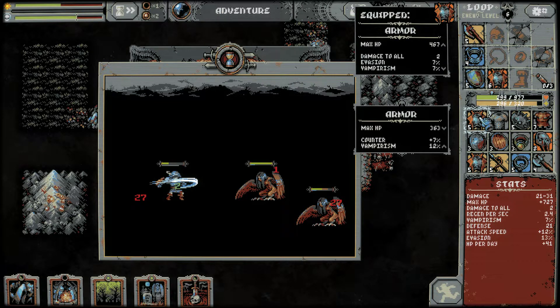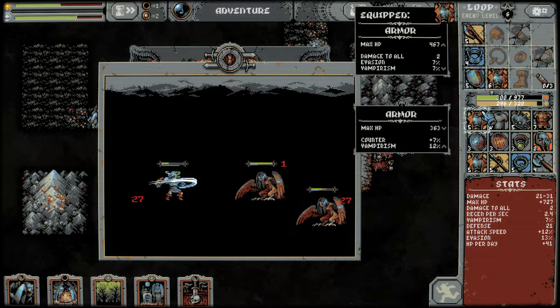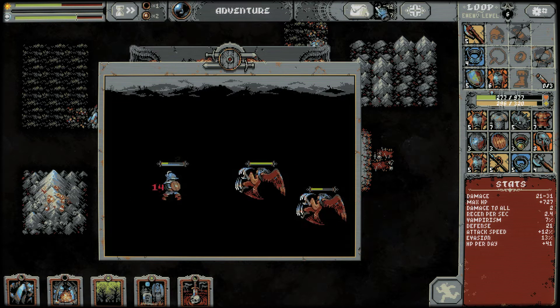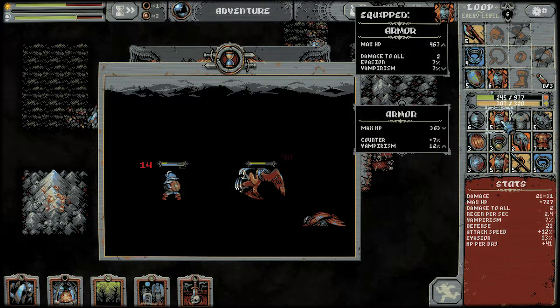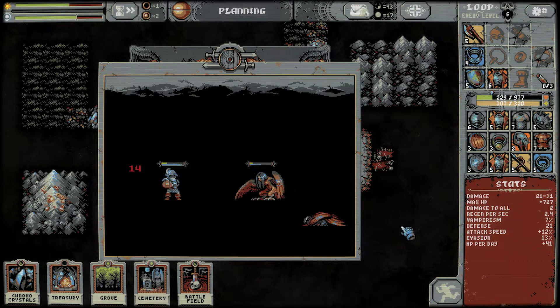We do get the bonuses. We're looking at 7% evasion — we're giving up the evasion. We're getting the counter and the vampirism, getting 12% back of our damage. Our damage is like 31, so we're getting about three points back. A counter of 1.5 times our loop health — that's our trade. Every counter attack restores 1.5 times loop HP. We're going to do it, we got to get something going here. A max HP goes down — that's bad, we can't lose that much HP. We got to hope that our evasion holds out.